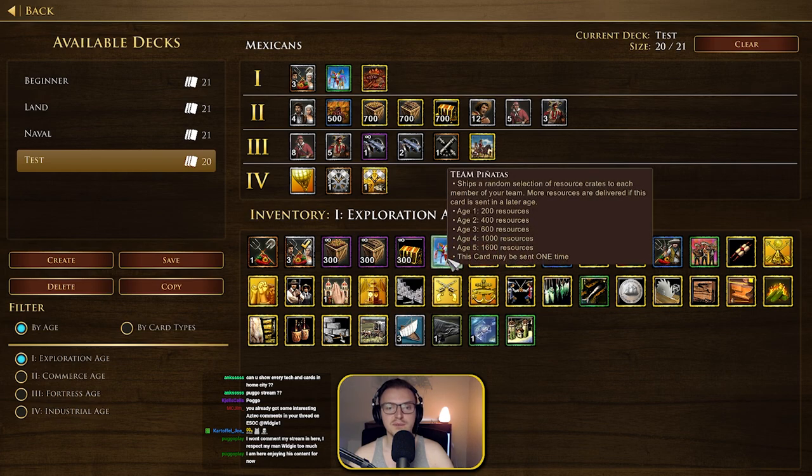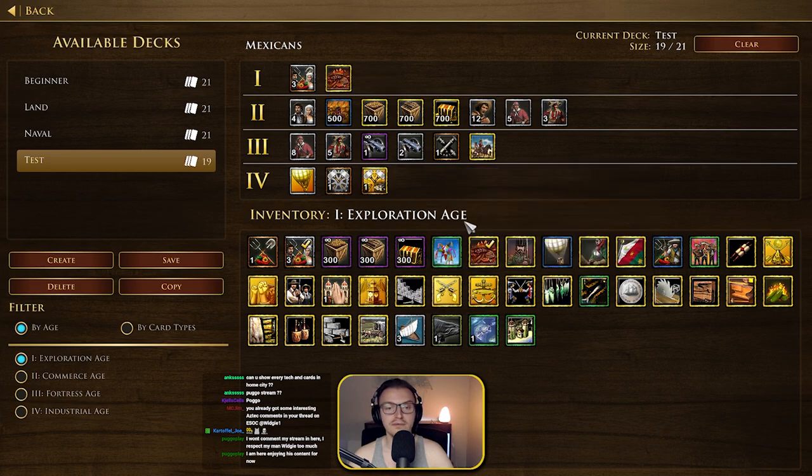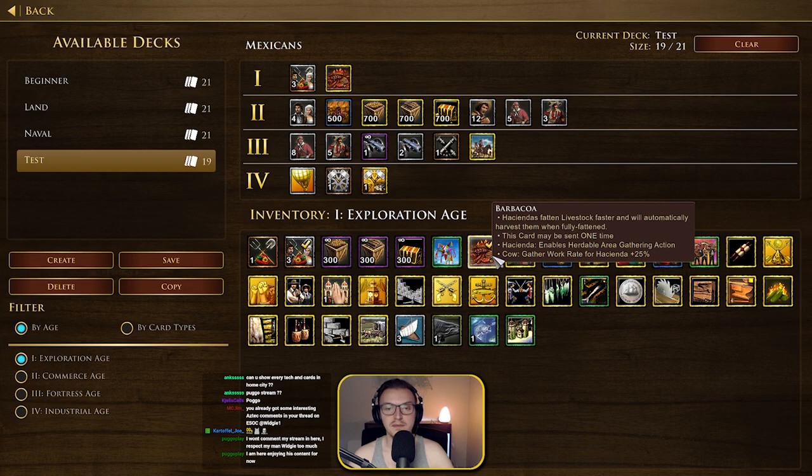Let's have a look at some of the newer cards. There's a team card that ships a random selection of resource crates to each member of your team, with more resources delivered if the card is sent in a later age. I'm not going to go for that in a 1v1. The Barbaco card makes Haciendas fatten livestock faster and will automatically harvest them when fully fattened. The gather work rate for the Hacienda for the cows is 25% — that's really good.